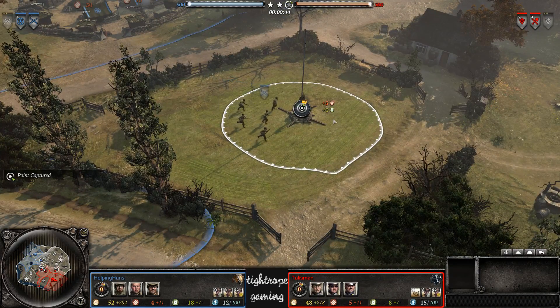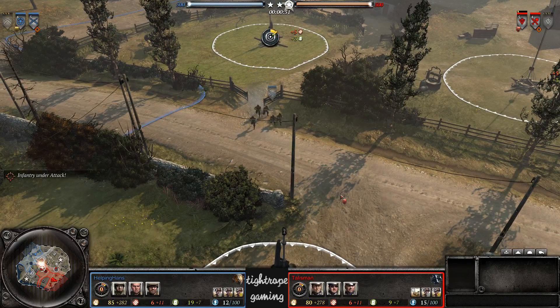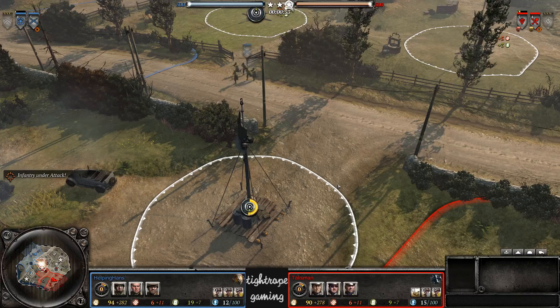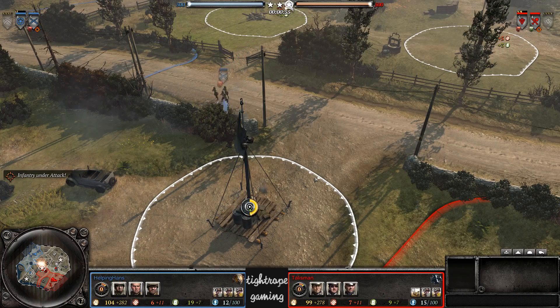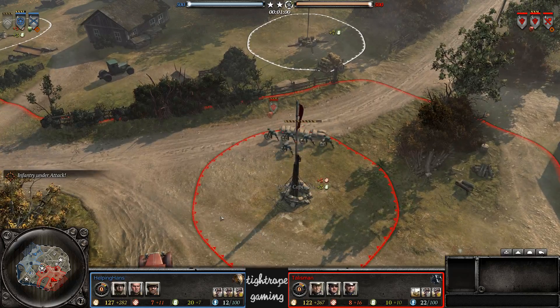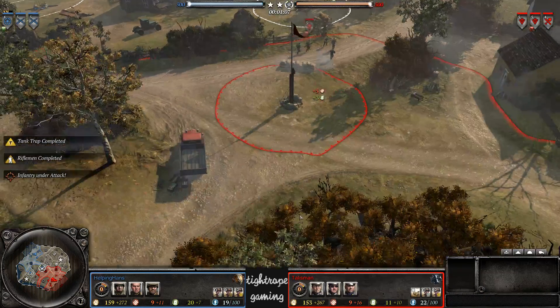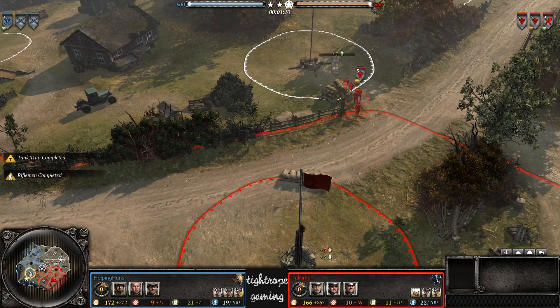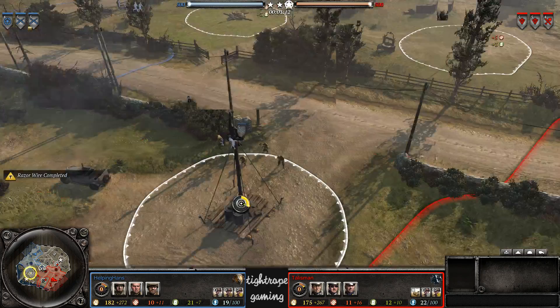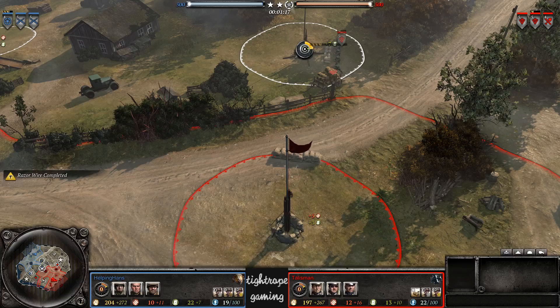This is a pretty good map for US Forces compared to something like Crossing in the Woods. Cloudy Firma is pretty good for US Forces as well. Talisman is getting some sandbags down here — pretty good spot actually, because you're probably going to be charging out of your base trying to fight squads capping on your fuel. I don't think I've seen too many players put sandbags here, but it's a pretty good spot for it.